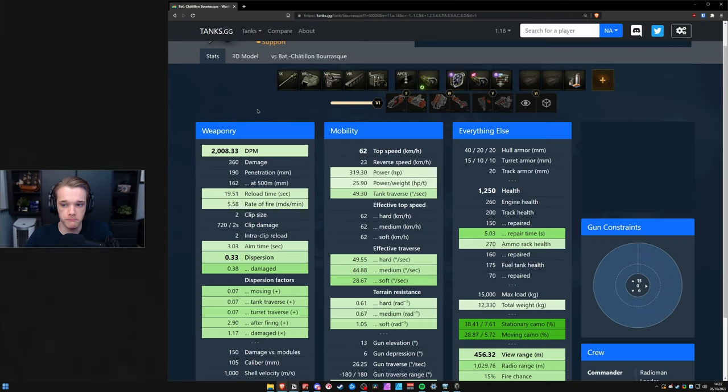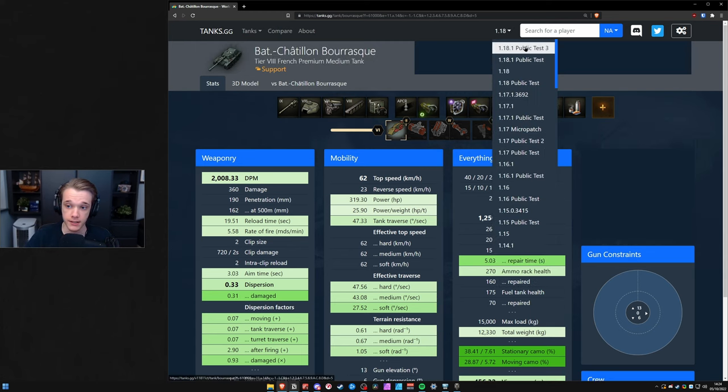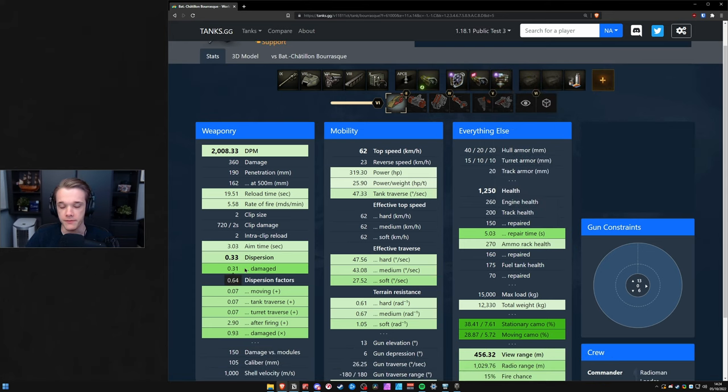This is the Barask with as good as it can possibly get — IAU on there, bond vents, IAU directive, all crew skills and food. Normally dispersion is at 0.33 and if the gun is damaged it goes to 0.38. If we then toggle the field mod, it actually gets better. I don't know how this still hasn't been fixed — it's a very very old bug and as you can see in patch 1.18 and even on public test 3 it's not been fixed.